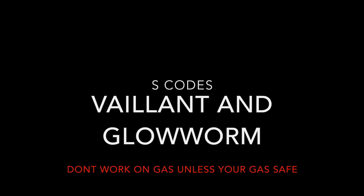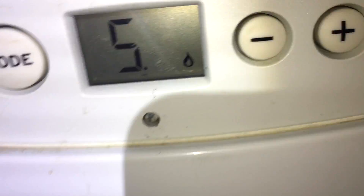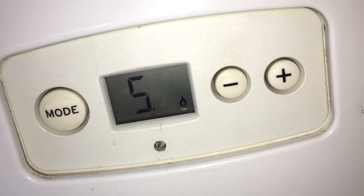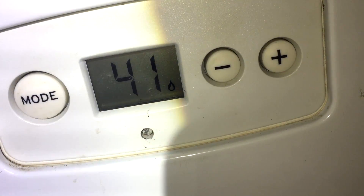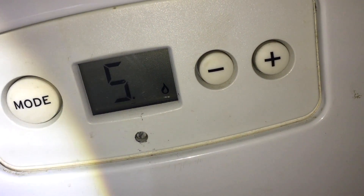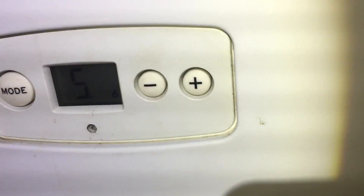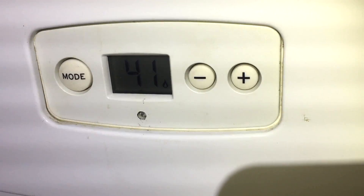What I'm going to talk about now is S codes on Vaillant and Glow-worm boilers. I've arrived at this boiler and it's running but it's not providing hot water properly. I've gone to the status codes and seen it says S41. S41 on a Vaillant or a Glow-worm means the boiler is in limp home mode because the pressure is too high.